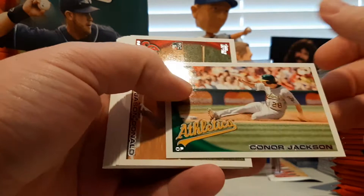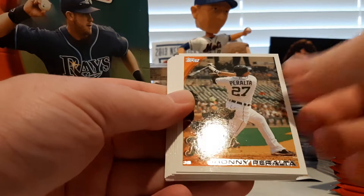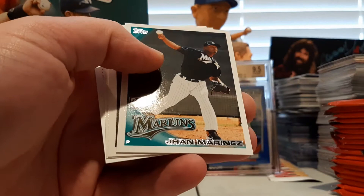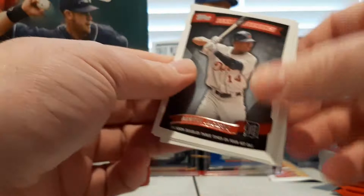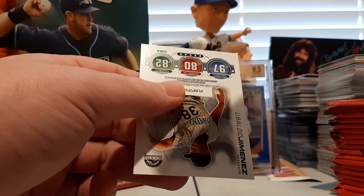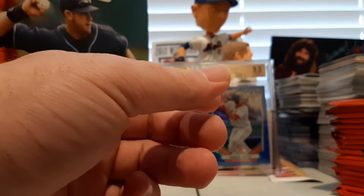Some packs feel really thin and others feel thick. Looks like there's a ton of cards in this pack. Connor Jackson, Jason Donald rookie card, Omar Vizquel, Johnny Peralta, Aubrey Huff, Reed Johnson, Cody Hill, Troy Glaus, Jan Marinas rookie, Peak Performers of Austin Jackson. A vintage set — this is called the Vintage Legends cards — Jackie Robinson, and Ubaldo Jimenez. Topps Tax.